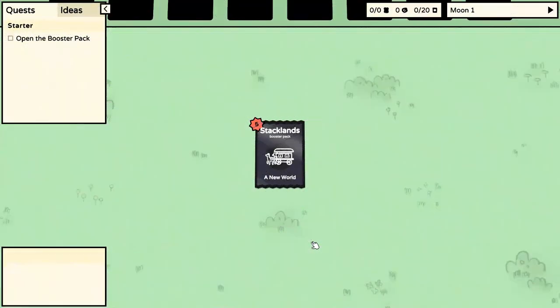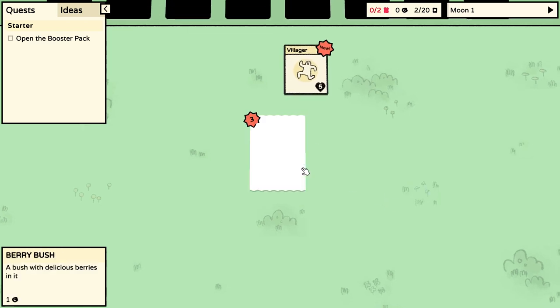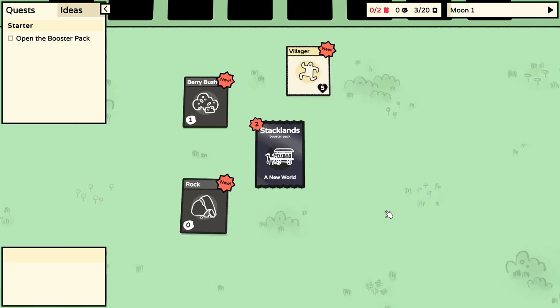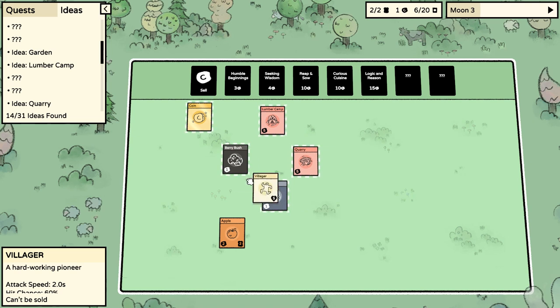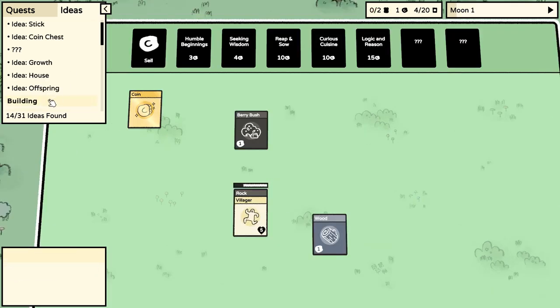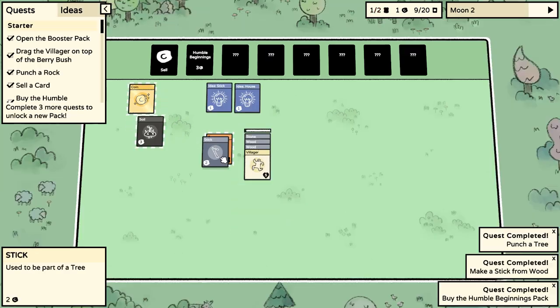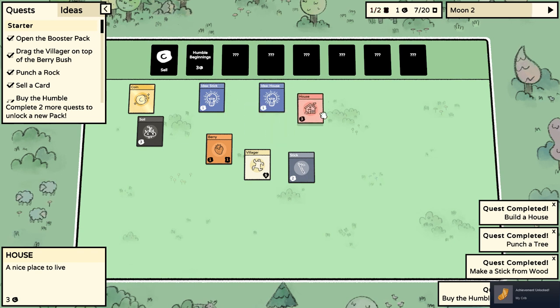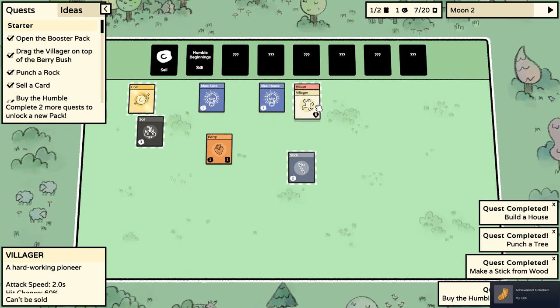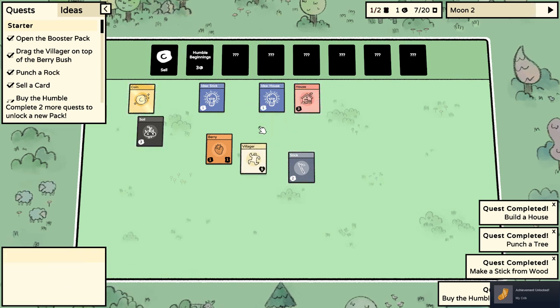Popping open Stacklands you'll be introduced to this board, which is where the whole game is set. The game will prompt you to open your starter pack, which will give you some of the basic items in the game. There's stone and wood, which are predictably needed to build more extravagant items like lumber camps, markets, and quarries. There's a villager, which is used to do all the stuff you'd expect them to do, such as working rocks to get stones, or being put in a stack with wood and stone to make a house. If you've played any city builder like Banished or Settlement Survival, then these concepts are incredibly familiar.